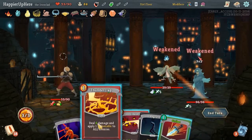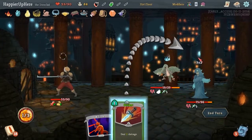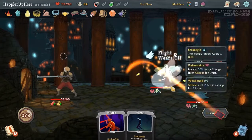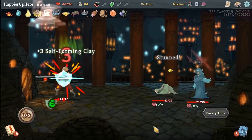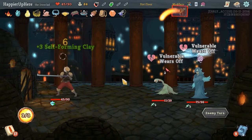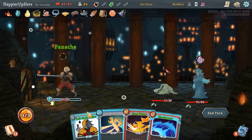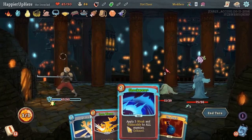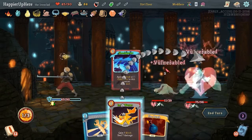Let's do Blind, Thunderclap, Cleave, and Strike - just to get you on the ground. Jack of All Trades - see what we get. I don't think I'll play this. Instead we should do Shockwave and Iron Wave.